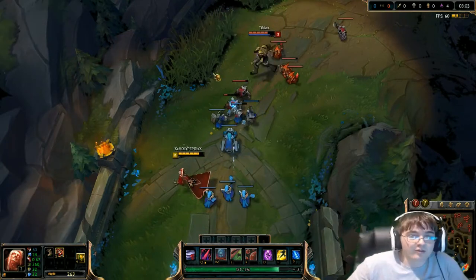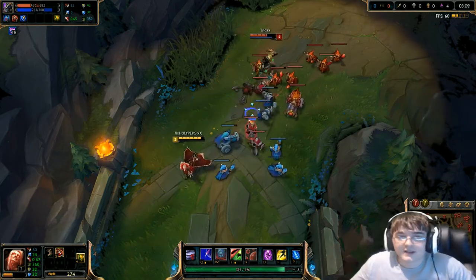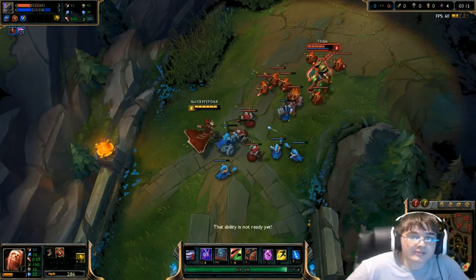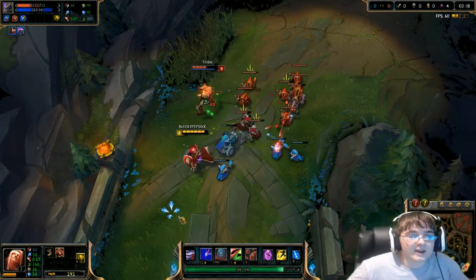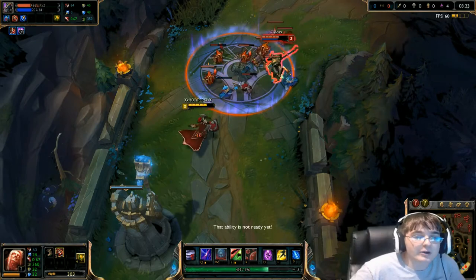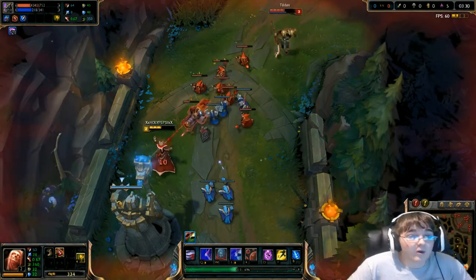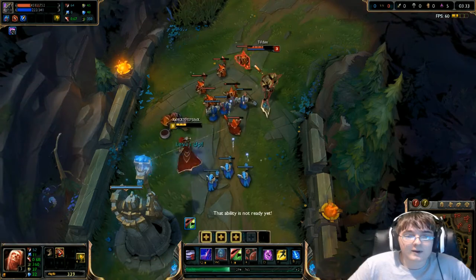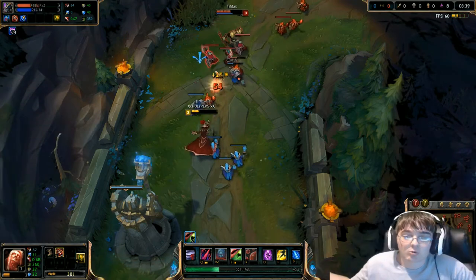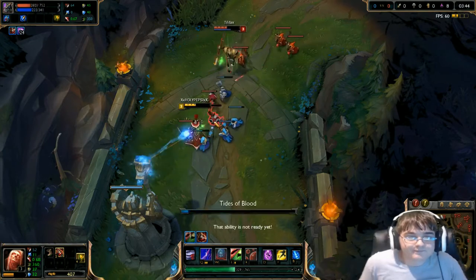Let's look at the current matchup right now. I'm playing Vladimir versus my friend Nasus, or Tildax, and he's playing Nasus. Understand he is not a serious Nasus player, so there are times I could have killed him — like at level four or five where he really overextended I could totally annihilate him — but that's not the point of this video. The point is to show you the damage difference between building correctly and building against who you're versing, rather than just building the exact same build no matter what.